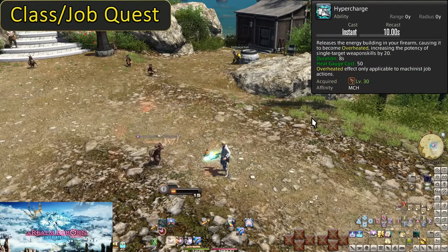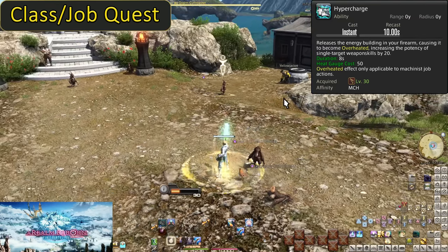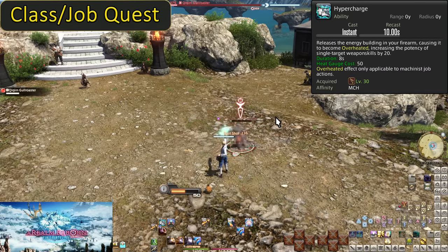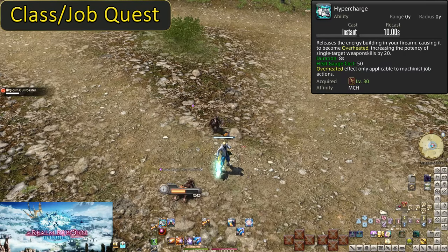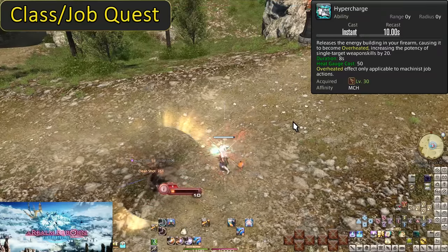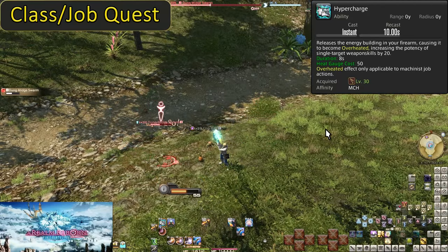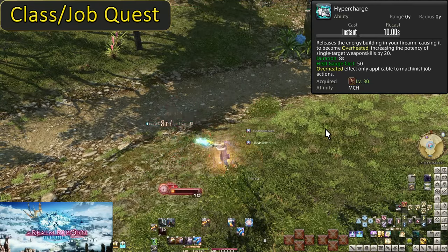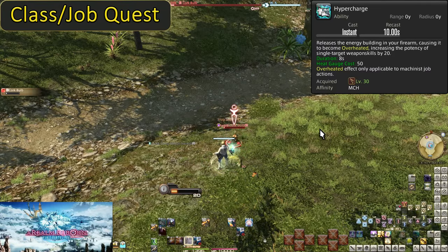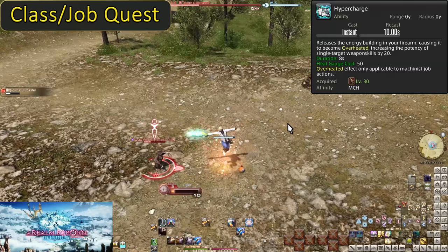Level 30, Hyper Charge. This is one of many skills you get from your job quests — please do your job quests. This is where the heat gauge comes into play and is the only use of heat. With a 10 second recast and costing 50 heat, your gun will become overheated. It lasts for 8 seconds and causes all single target weapon skills to do 20 more potency — single target attacks only. This is worth 60 or 80 potency for 3 or 4 hits under it. The purpose of this skill doesn't really come into play for another 5 levels.